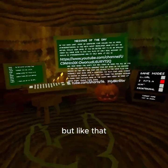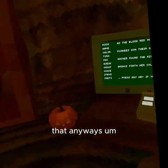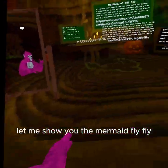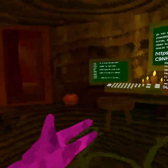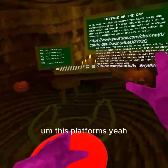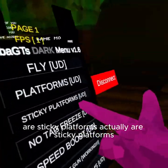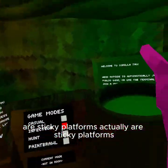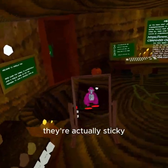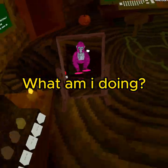It flips like that — it's kind of buggy. Anyways, let me show you the mods. There's fly — that's what fly does. And there are sticky platforms; instead of just getting your hands stuck in the platform, they're actually sticky, like that.